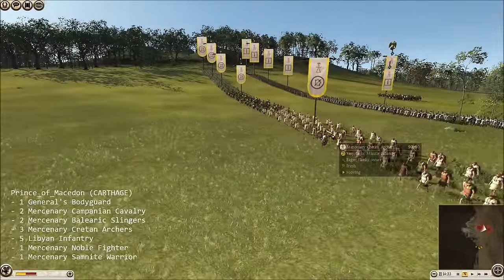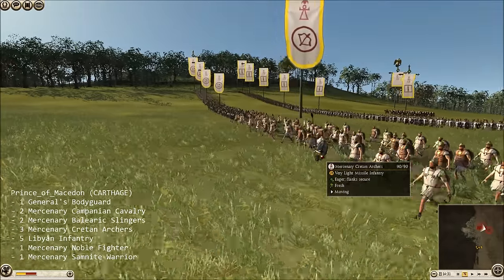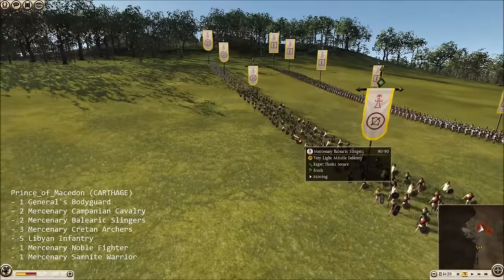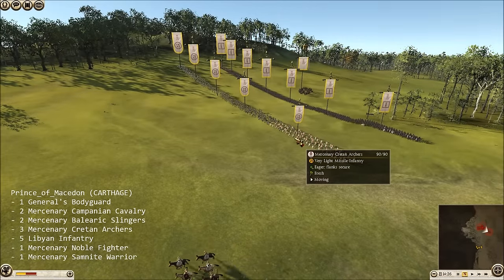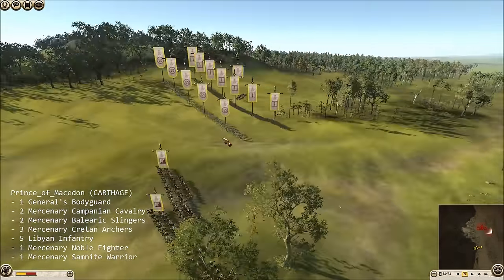So I've got these Cretan Archers - I have three of them, they are Mercenary Cretan Archers. And I also have two units of these Mercenary Balearic Slingers. But I put all five of my slinger units in the front lines here, so we can duel it out with my opponent's missile force, which is inferior to mine.